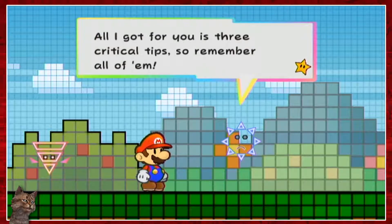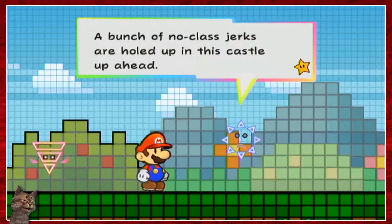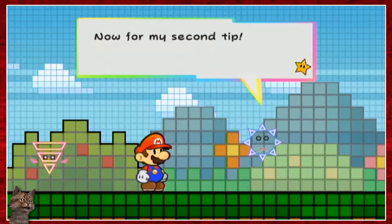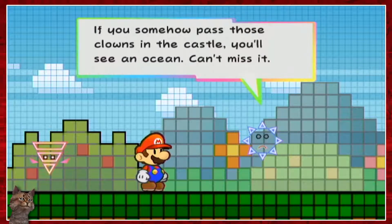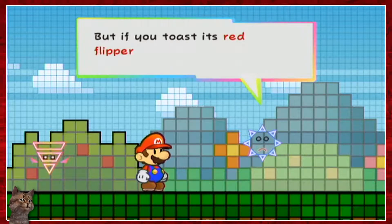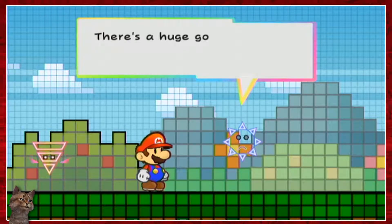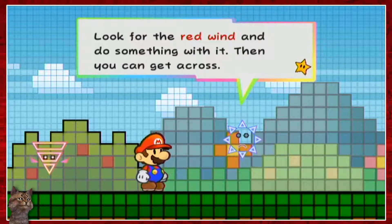All I got for you is three critical tips, so remember all of them. First tip: a bunch of no-class jerks are holed up in the castle up ahead. It won't be easy getting past them — it's an old castle. Do your thing with that red X mark and maybe something will happen for you. Second tip: if you somehow pass those clowns, you'll see an ocean — a scary sea monster lives there, huge and cranky. Toast its red flipper thing and something is bound to happen. Last tip: once you swim through that ocean, you'll see a humongous tree with a huge gorge on the other side — no jumping across it. Look for the red wind and do something with it, then you can get across.